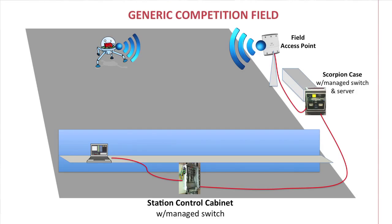Status packets from the C-REO are sent to the DS after each received command packet. On the competition field, packets from a DS are routed through the managed switches in the station control cabinet and scorpion case to the field access point, which then transmits the packets to the appropriate robot. The D-Link radio on the robot receives the transmissions from the field access point and forwards the packets to the C-REO.